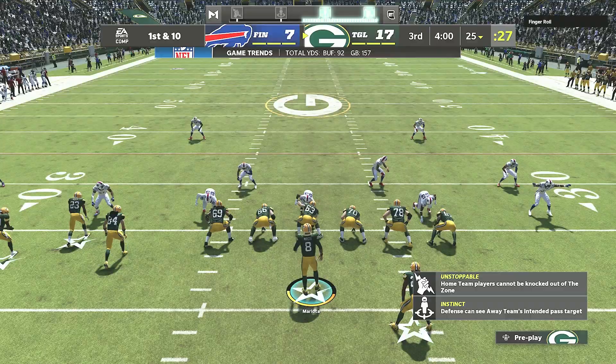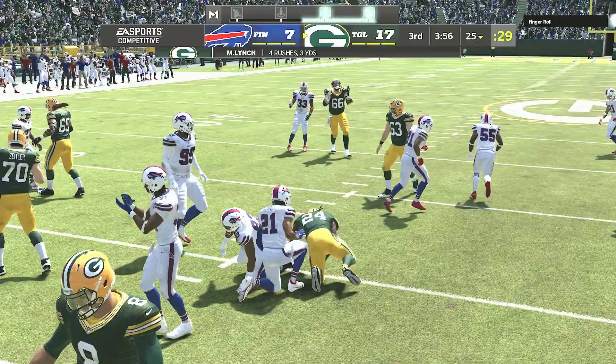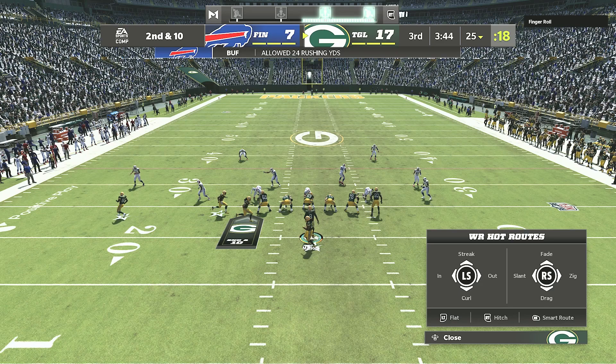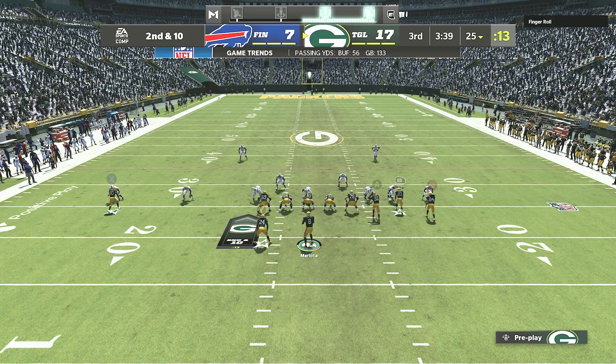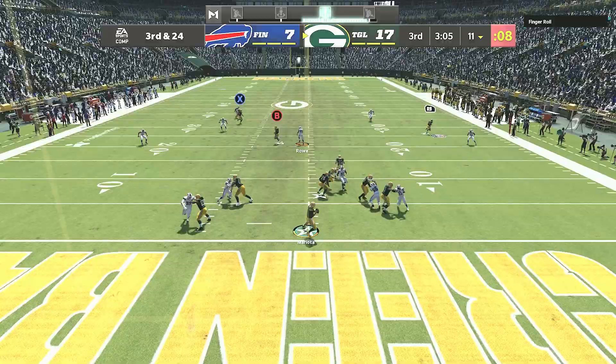We actually start the second half on offense. I'm trying to give Marshall Lynch some action — he hasn't gotten much. He just got through — I don't know why Ryan Jensen didn't block him. If he stays in, this is a touchdown. He's in the same defense I run, sending heat — Lynch didn't pick up his guy. Oh my gosh — that was a touchdown to Hushman Zada!